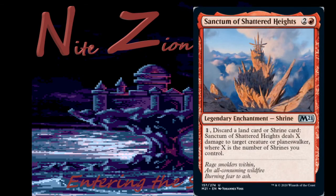Our red shrine is Sanctum of Shattered Heights — two colorless and a red, legendary enchantment shrine. Pay one, discard a land or shrine card: Sanctum deals X damage to target creature or planeswalker where X is the number of shrines you control. Very bad in limited, but it'll see a lot of constructed play. I'm going to brew a deck with it — I don't know if it'll work in standard, but I'm going to make it work in historic for sure.